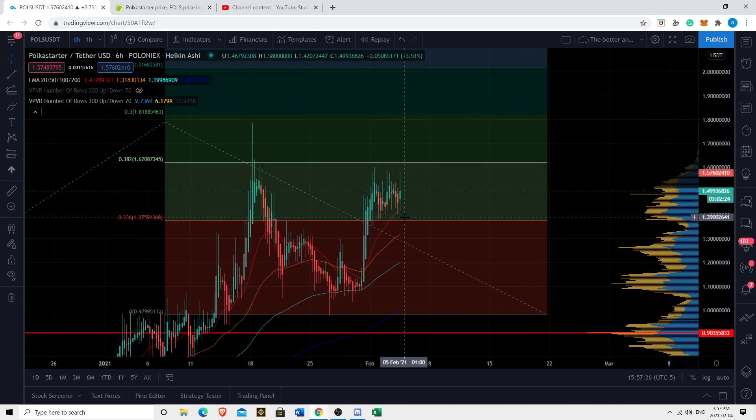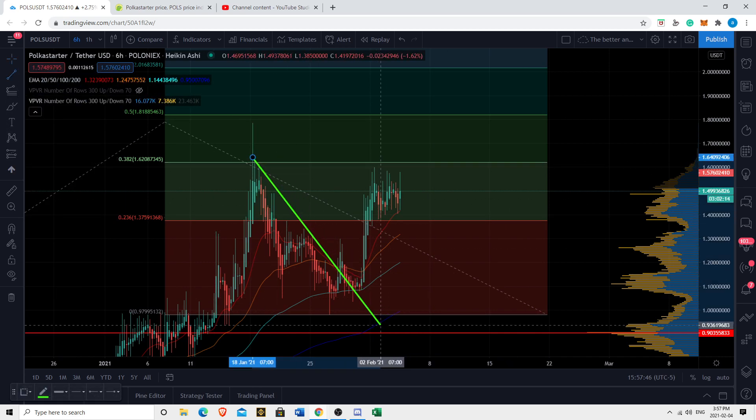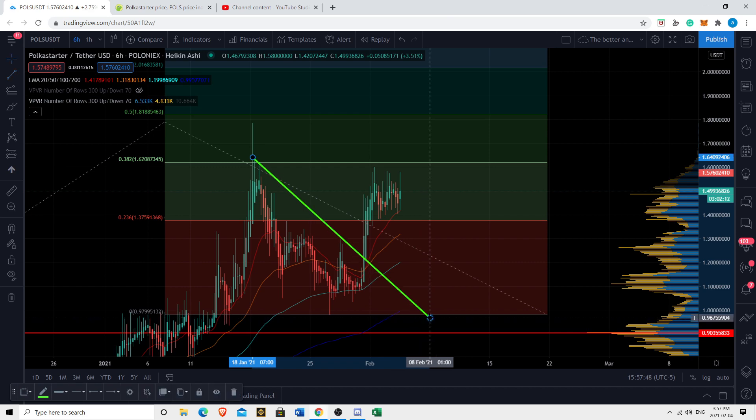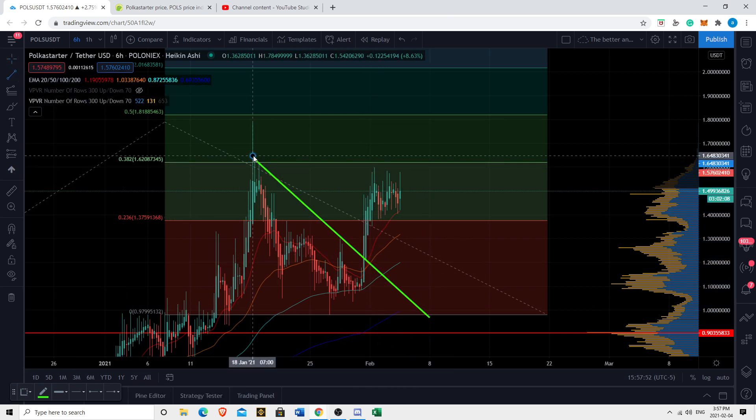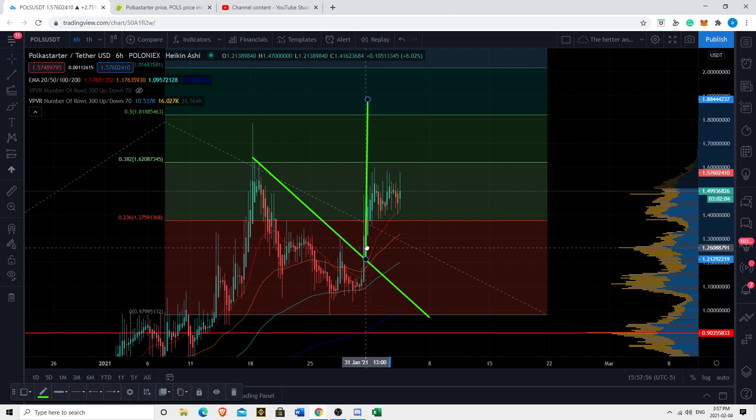The most important thing to understand here is that we're kind of range-bound for this moment. We're in this descending triangle. As soon as we broke out, we pumped. If we take the height of this triangle and go to the breakout point, we could see potentially a further leg up.